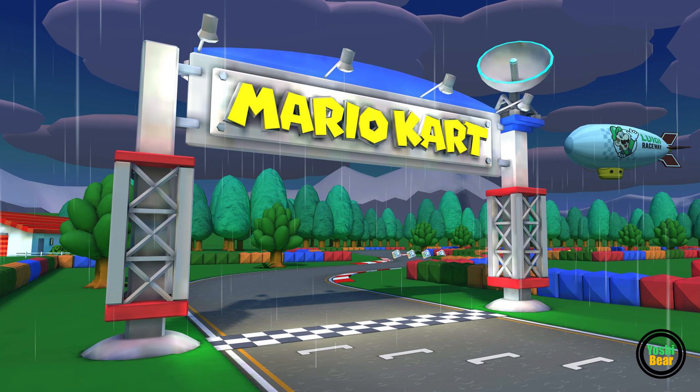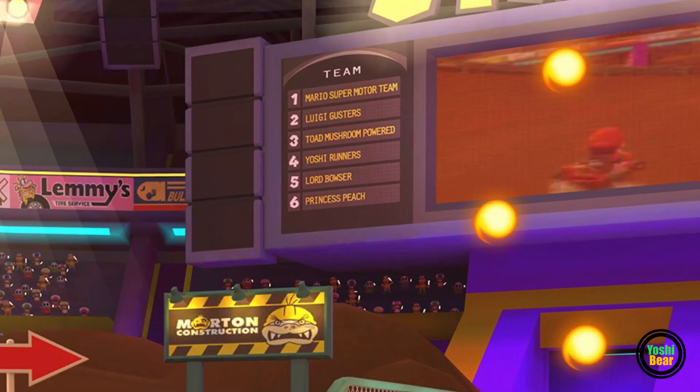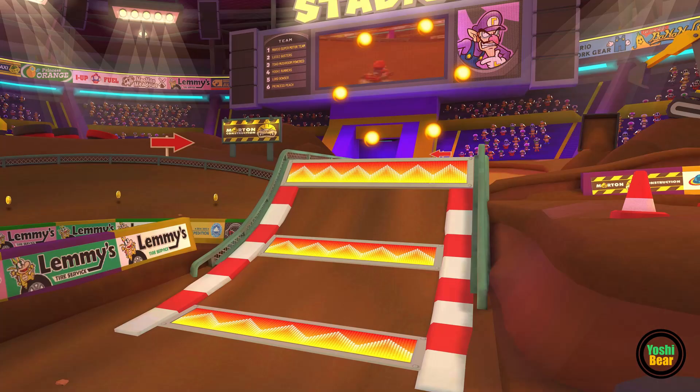So this is our first track out of the three. Next we have everyone's favourite, GameCube Waluigi Stadium. A bit downgraded compared to its Deluxe counterpart, but that's what it is when it comes to putting it into a mobile game. Right here we see a bunch of names on the LED boards. There's a few advertisements — there's Morton Construction. I think I might need to hire him; he's doing a good job on Waluigi Stadium.